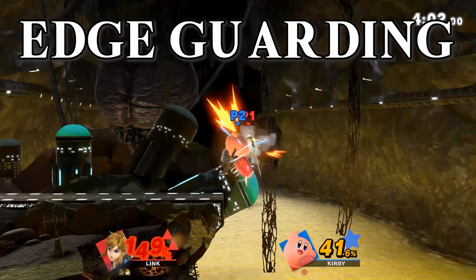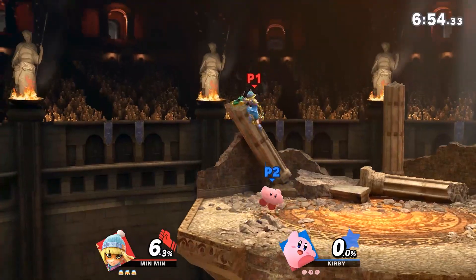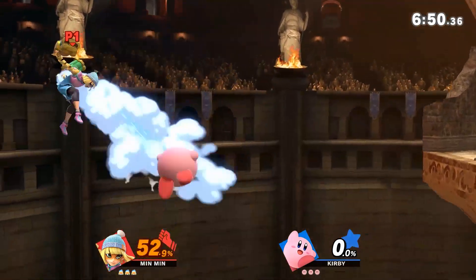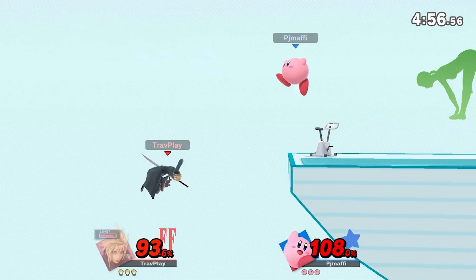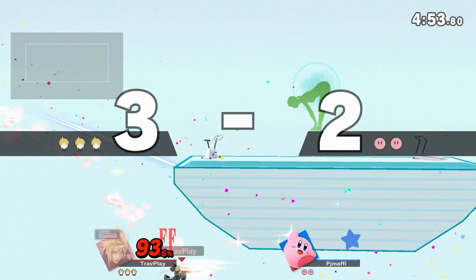Respect Kirby's edgeguard. He has five air jumps, so he can go far off stage to attack you and still make it back to the ledge safely. Kirby can easily carry you off the screen with a string of attacks — don't get caught in this. If you can't manage to jump, air dodge back to the stage, and you can DI away from Kirby to break out of the combat.